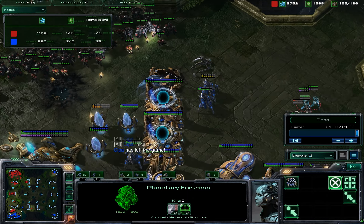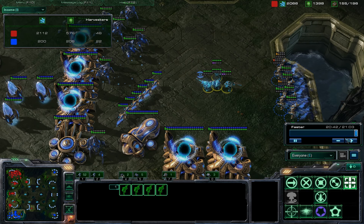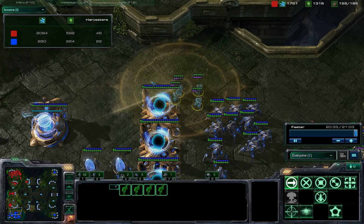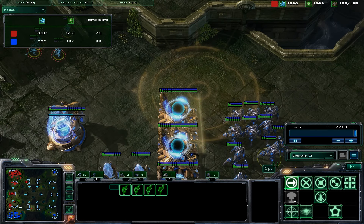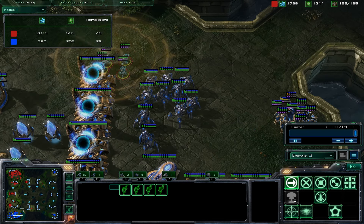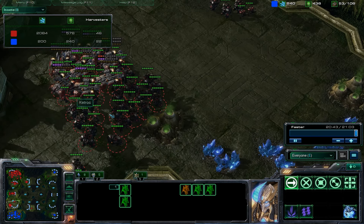Cloak ghosts — my new favorite thing versus the Templar counter. Whenever they counter with Templar versus my bio, I like to just get the ghosts, get them cloaked, and then really get them in before the fight even begins. You don't want to do it during the fight — you want to just get in there and wipe out all that energy. Now he's got no chance. Absolutely no chance to hold off the push.